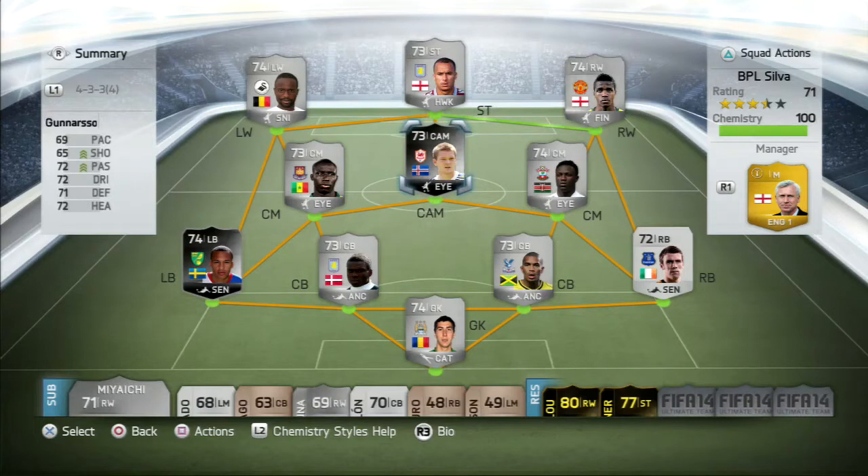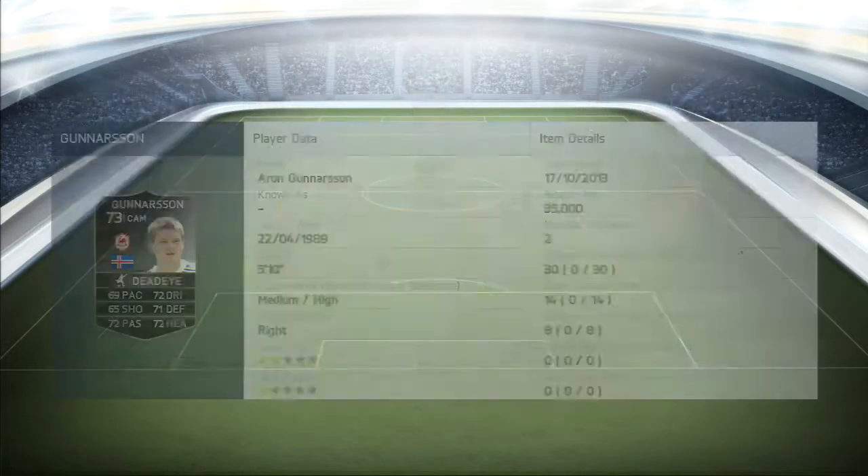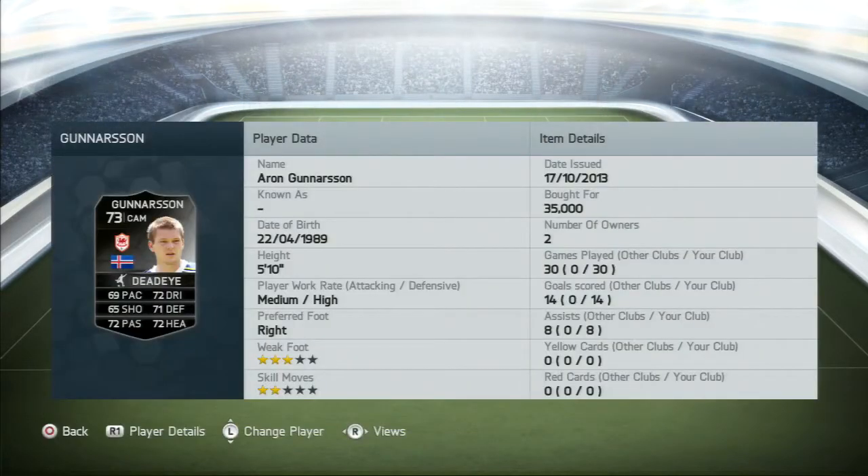What's up guys, it's another play review and this time it's inform Aaron Gunnarsson, the Icelandic midfielder who plays for Cardiff. I played him as a CAM in a 4-3-3 formation. This is another one of the silver series play reviews — we've had Zaha and others, and now we have Gunnarsson. He's 5'10", medium attacking work rate, high defensive work rate.